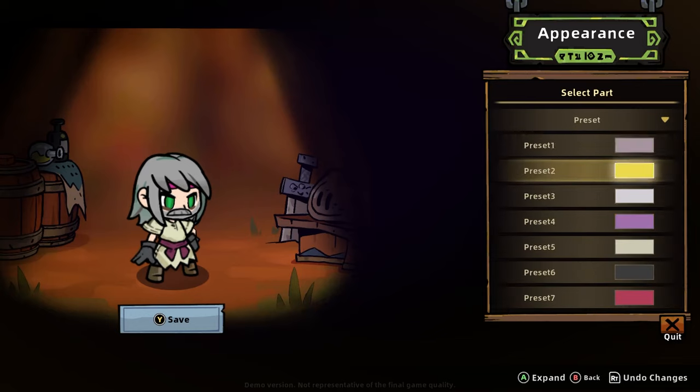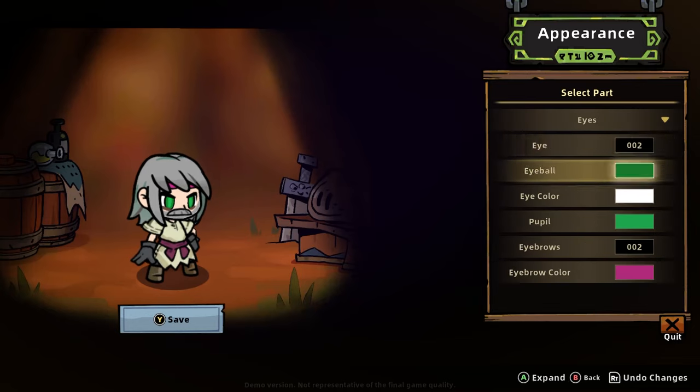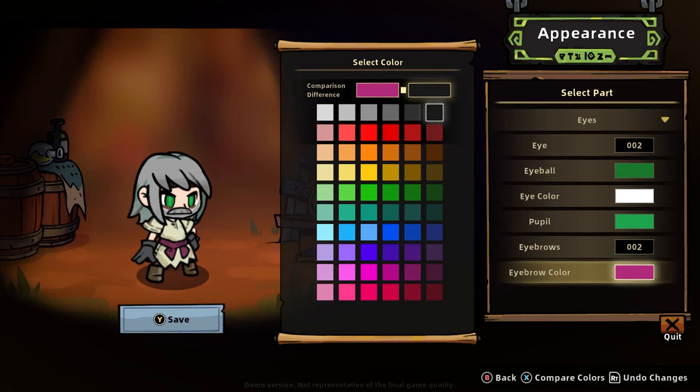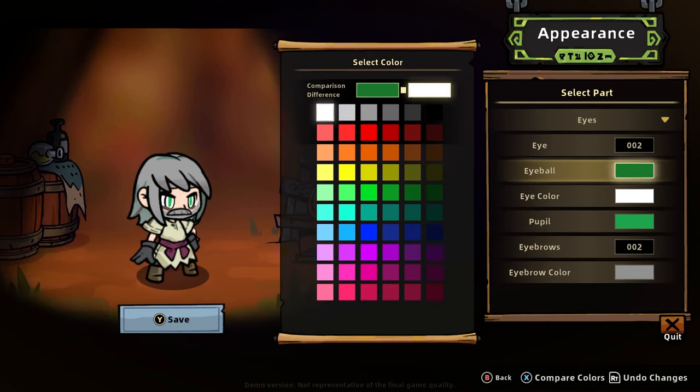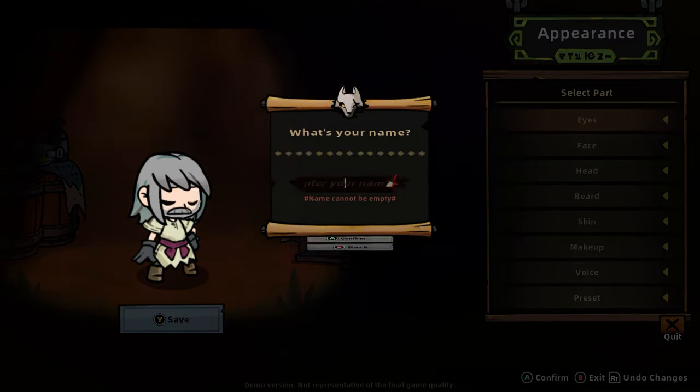That's nice. We could have just gone for a preset, but whatever. Let's change our eyebrow color because it's kind of annoying. Also, we'll change to a blue.